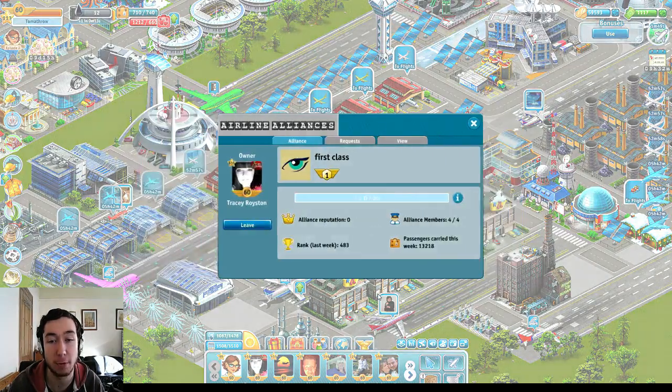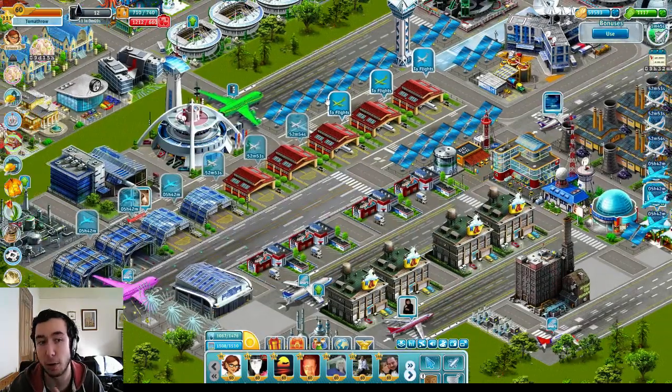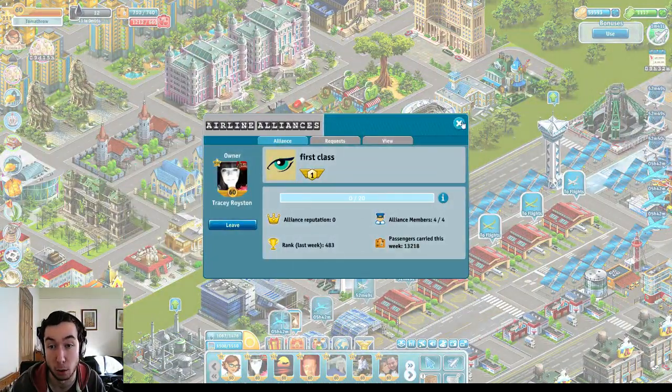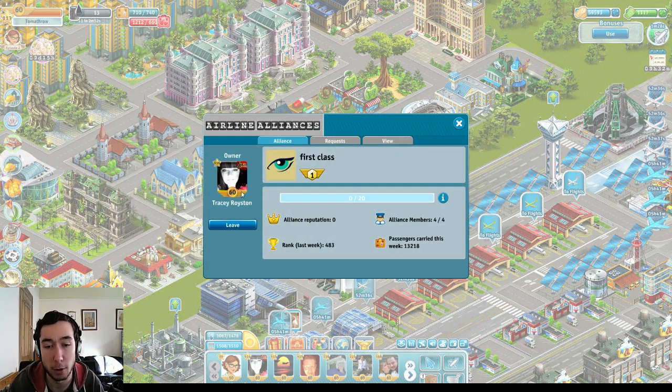When you actually create your own Airline Alliance, before you can do so, you have to build the Airline Alliance HQ. This building costs 50,000 coins, takes off a bit of electricity, and takes off a bit of population as well — so you'll have to bear that in mind. You have to build this before you can go into the Airline Alliance. Once you've built that, you'll get the chance to either create your own or join.